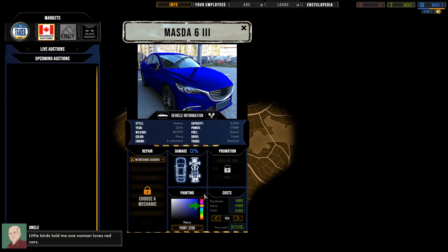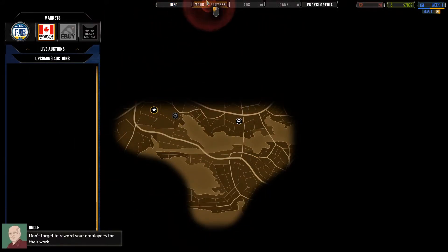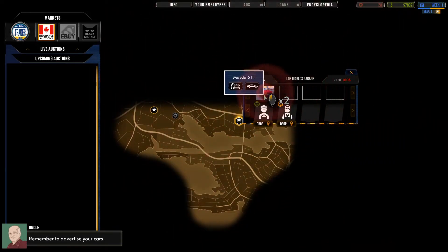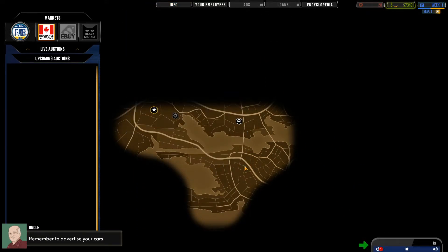A little bird's told me one woman loves red cars, that's all she cares about, so let's just paint the one we have. That costs 200 to paint. Don't forget to reward your employees for their work — let's level them up. And remember to advertise your cars — let's double-click that and create an ad for it.